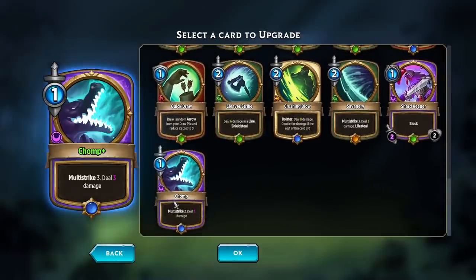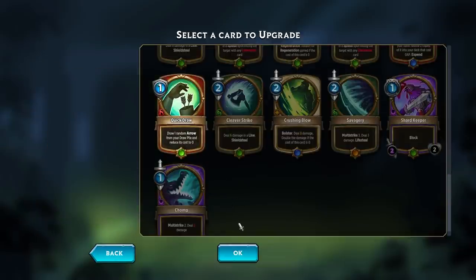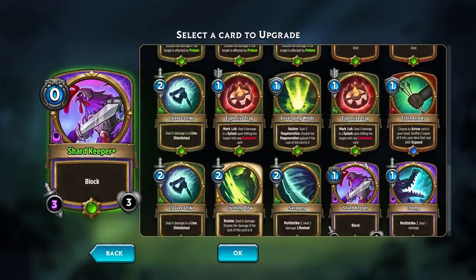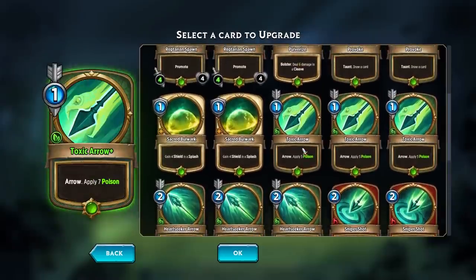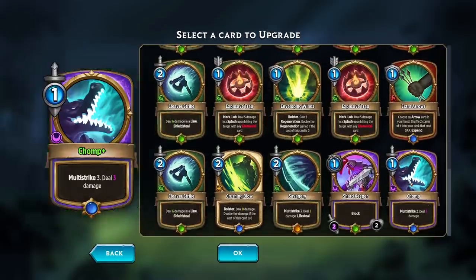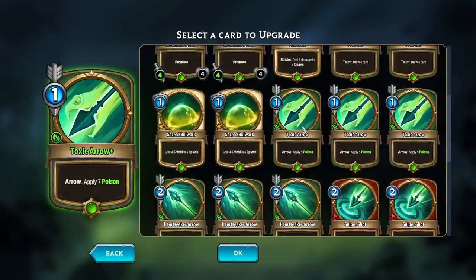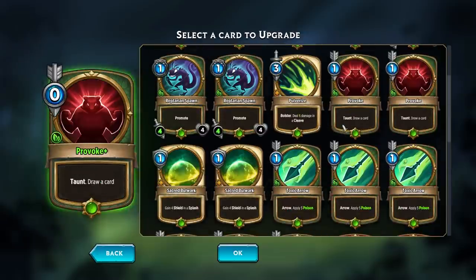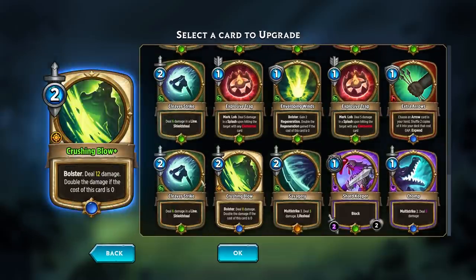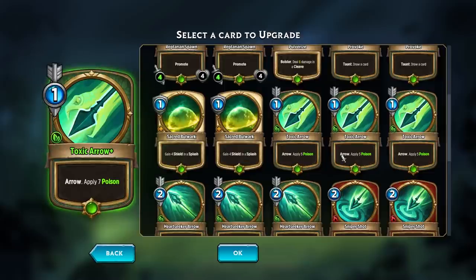So what else am I going to do? Let's see what the chomp upgrade does — a little bit more damage, maybe. Let's upgrade Quickdraw. What else could I upgrade? Savagery, maybe. Multi-strike for a little bit more is kind of okay. But upgrading one of the toxic arrows might not be so bad. The other worthwhile one would be maybe a Provoke — anything that reduces cost is pretty dang good. Yeah, let's just do Toxic Arrow.